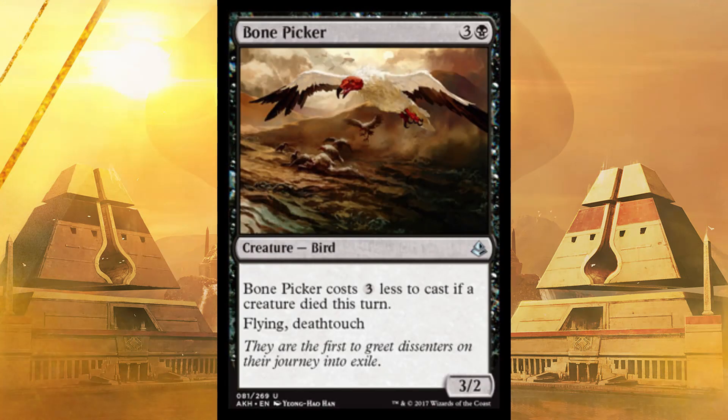Next up, a very cool card — Bone Picker. This is a 3/2 flying Deathtoucher, which is already worth four, but it only costs one to cast if a creature died this turn. I guarantee you can get a creature to die — just swing into something. This would be especially good if you have Deathtouchers. It's in the air, it's powerful, it's Deathtouch. This card's insane.